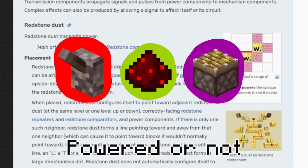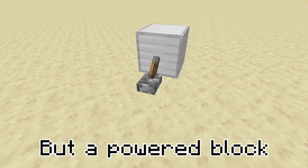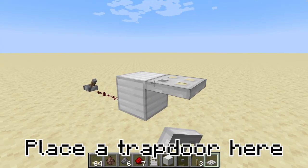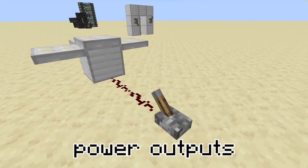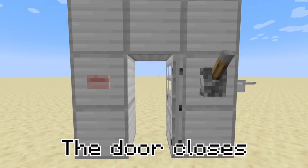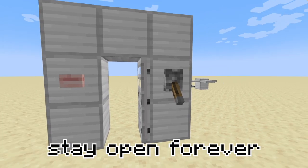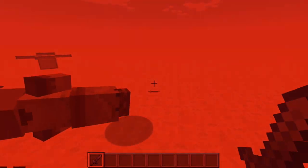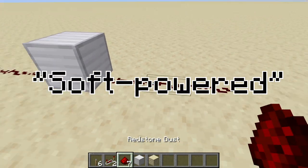Components and blocks can be either powered or not. Some will show it by lighting up, and some won't. A powered block basically has electricity running through it. So if I put a redstone signal into this block and place a trap door here, it'll open. Huzzah! It should be noted that there are two different power outputs: a signal and an impulse. An impulse is like this button — the door closes after a bit of time. But this lever gives off a signal, so the door will stay open forever.